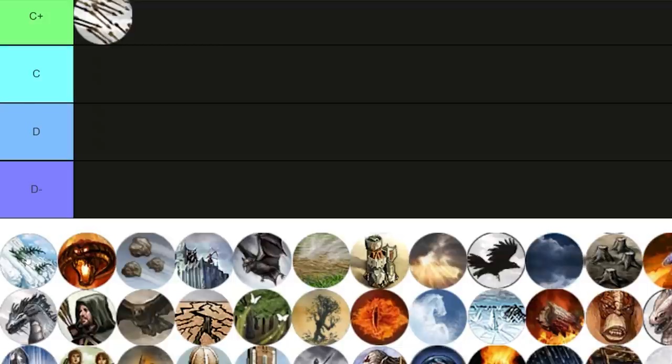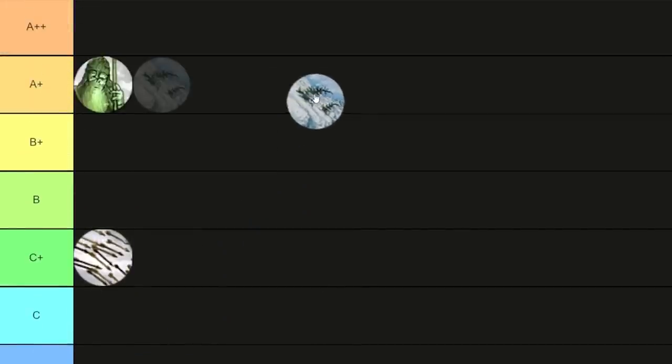Avalanche is a 25 powerpoint summon from the Angmar faction. It's not bad — it's good against units but more effective against buildings. It's not the best 25 powerpoint by far, but it can always hit. For that reason, I'm going to place it in A+, next to Army of the Dead.